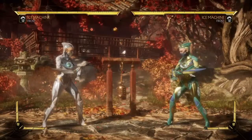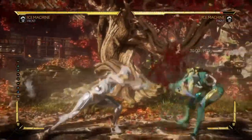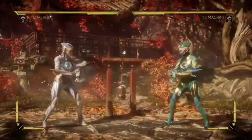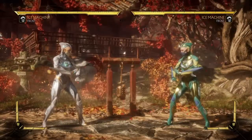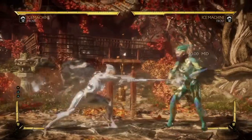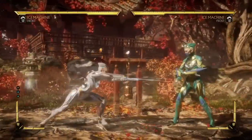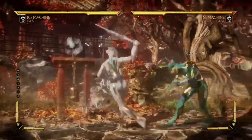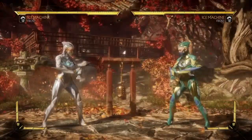Her main and most powerful string is Back 2-2. It also goes into Back 2-2-1-2, which is a double overhead, but it's unsafe, so I'd recommend staying away from it. Back 2-2 is minus 5 on block. If you see it hit, you can go into her Down Back 4 amplified. If your opponent blocks it, you stay there at minus 5. Keep in mind that if you do this from really far away, the Down Back 4 will not connect — so from max distance you cannot combo.